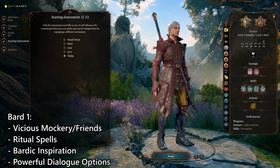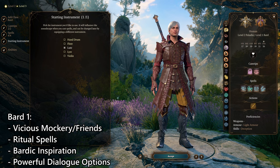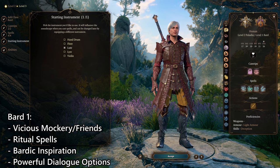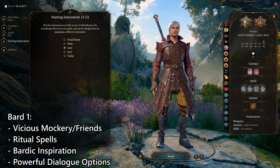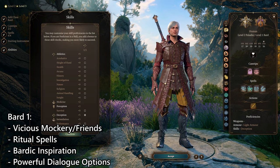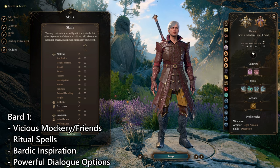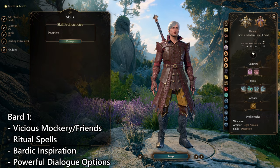Your starting instrument as a Bard can be whatever — I would personally choose a lute, because Dante has actually canonically used a guitar as a weapon before. For your free skill proficiency, I personally went with Deception, because that gives all three pillars of conversation in one build.